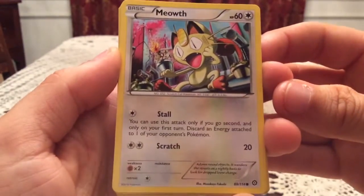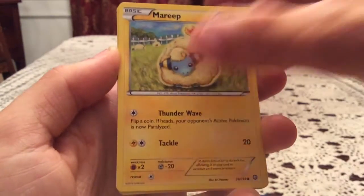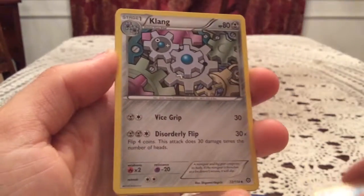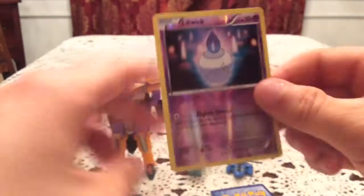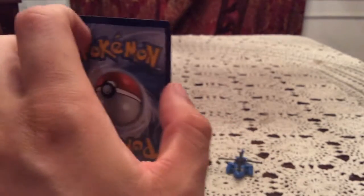All right. The second pack here has a Meowth. Another Mantine. Mareep. Yanma. Chimchar. Clang. Lampent. And Braviary. Reverse holo is Litwick - just a common once again, but still, I'll keep taking new ones over duplicates.